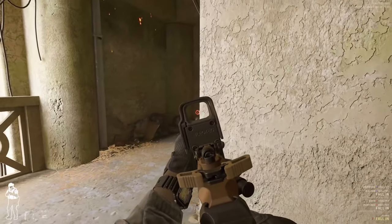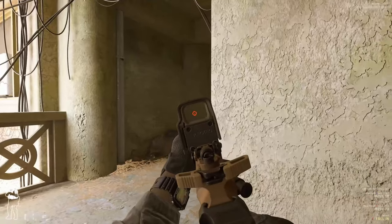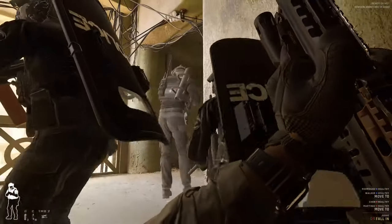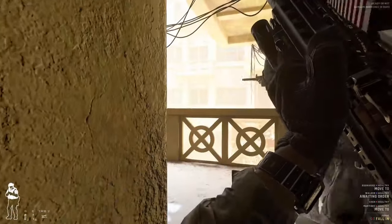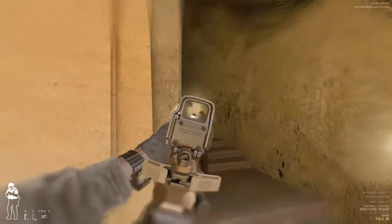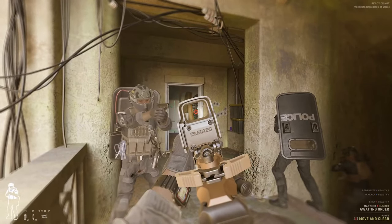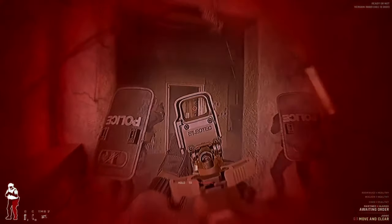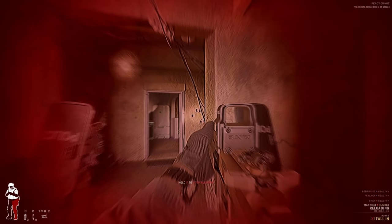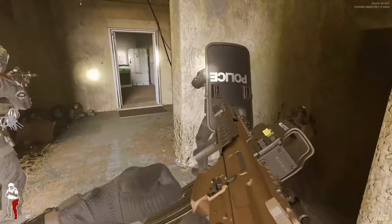Since there's two ways and you can't really clear two ways at the same time, you can hit your squad menu button and have your AI team come up and clear that for you. Now I know everything up to here is clear. I'm going to come to these stairs and clear the immediate area. See what I mean — anything could happen at any time. Still alive, we got all four guys up, we got two suspects down.